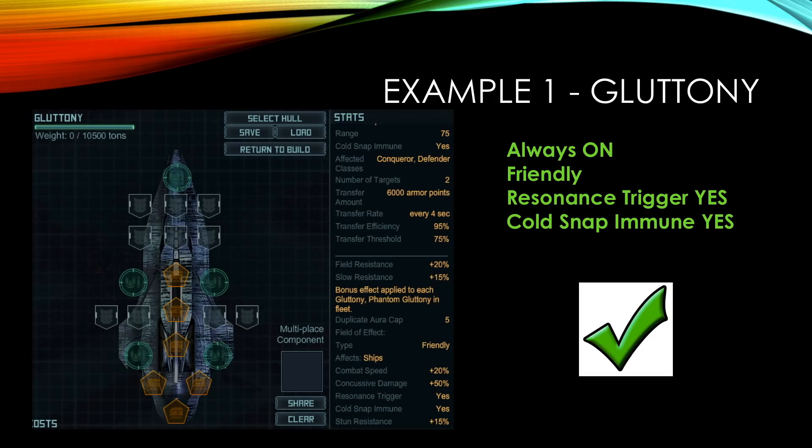Now we're going to look at some examples. First one: the Gluttony. Looking at the aura, you can have up to five, which means you get those stacking bonuses — so you don't just get 20% combat speed; with five auras you get a lot more than that. It's friendly, it doesn't have any trigger or duration telling me it's not always on. Down here: resonance trigger yes, code snap immune yes. So that's an absolutely unqualified yes — you can use it.